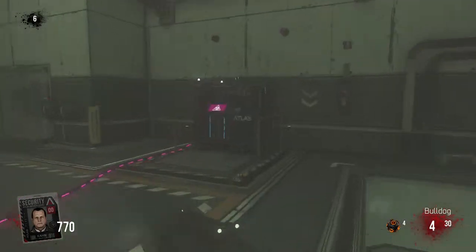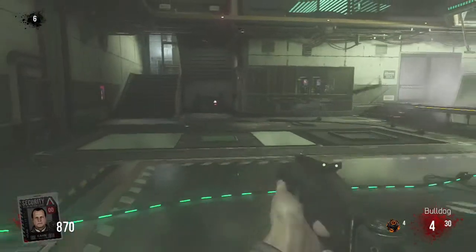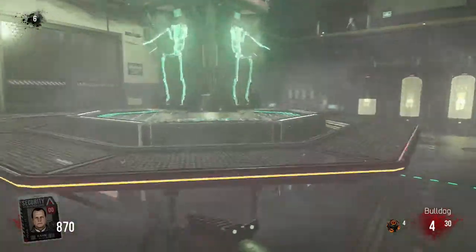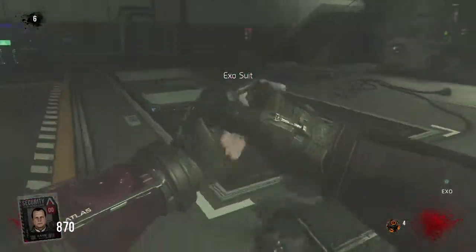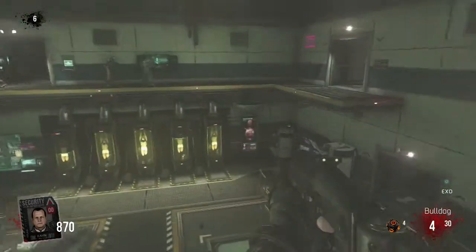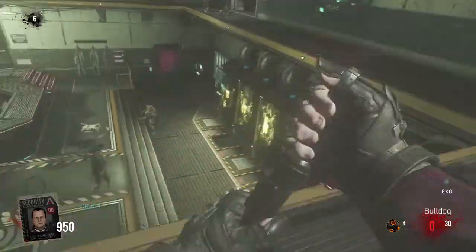Once you get here, you need to enable the power if you want to get the exo suit. Once you've enabled the power, you can pick up the exo suit. As you can see, I'm getting the exo suit right now — I can double jump, I can do whatever I want with the exo suit.